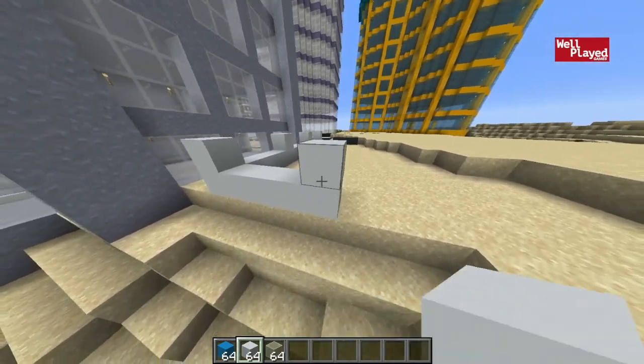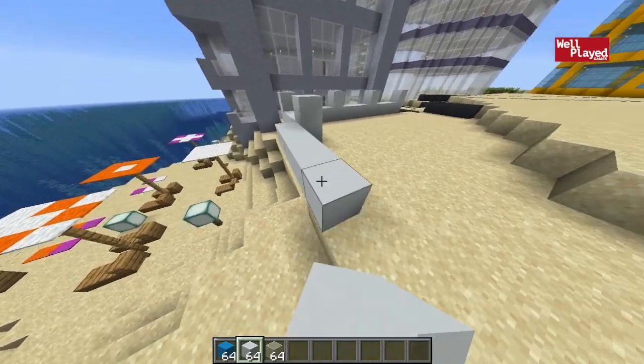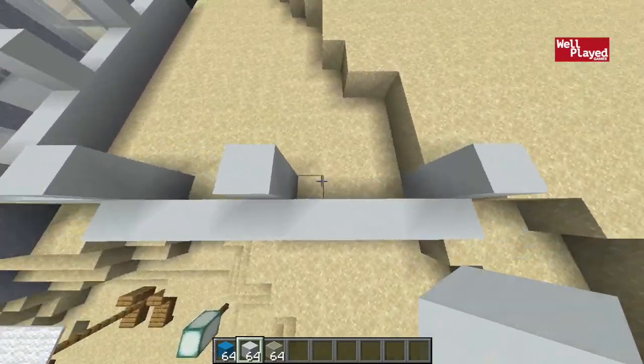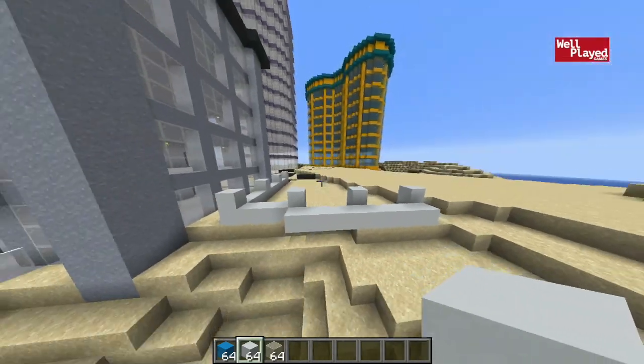Then we're going along here doing a three wide section like that. Then we're going to do this cool bump out here which is actually going to feature the balconies. So we're going to do something like this with a three wide section right there, and again right here, then another three wide section just like so. That's going to give us our nice little balconies like that.